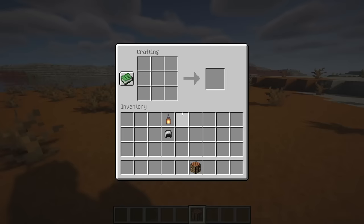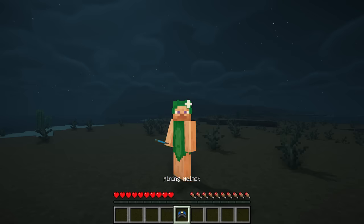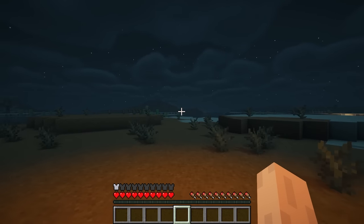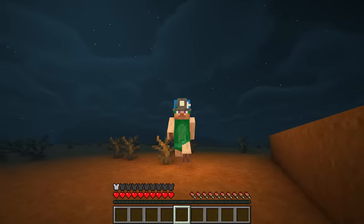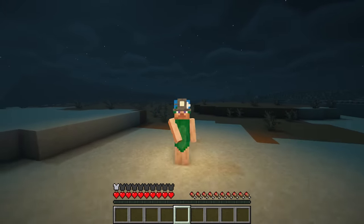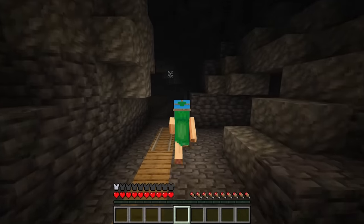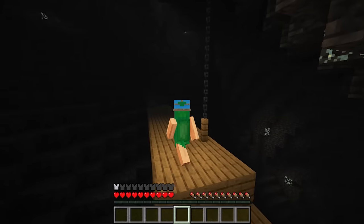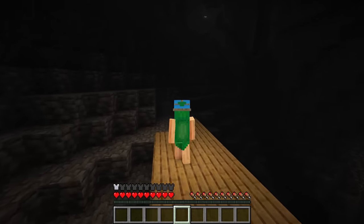This mod introduces a mining helmet that emits light, aiding exploration through caves. The helmet's built-in light source eliminates the need for torches, enhancing visibility for the player. This frees up the offhand slot for a shield or totem of undying, providing added protection against threats encountered in the depths. With the mining helmet, spelunkers can delve deeper into the darkness with confidence, knowing they have both hands free for whatever challenges may arise.